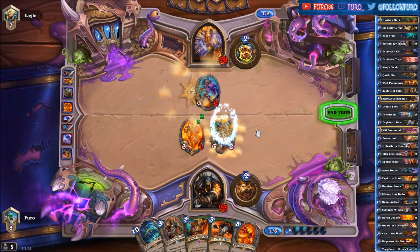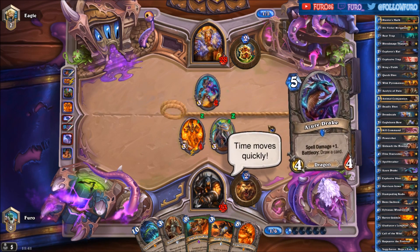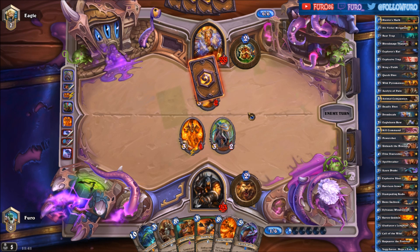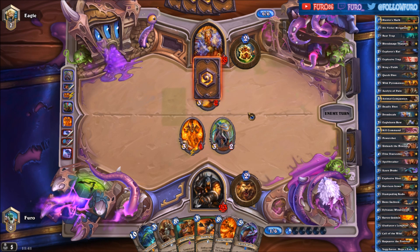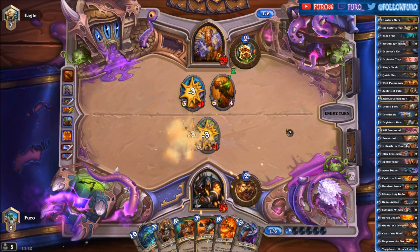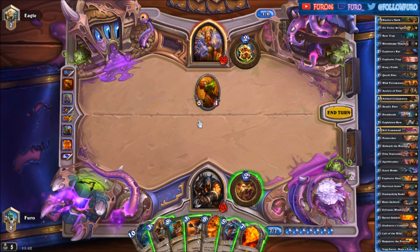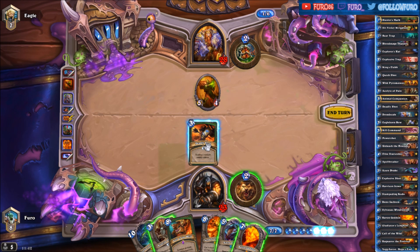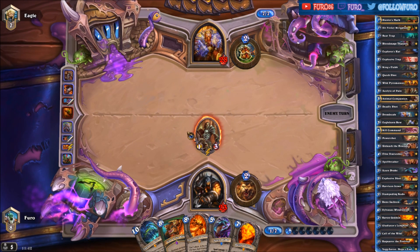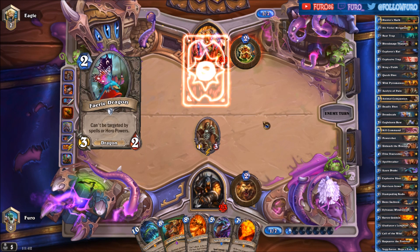Getting another minion out of King's Elekk — there it is, a Drake for us. Now dropping the Deadly Shot to get rid of the Blackwing Corruptor. We are also playing Acolyte of Pain. Next turn we have a few good options: we can play Ragnaros the Firelord, we have Call of the Wild, and Baron Geddon might be good as well.